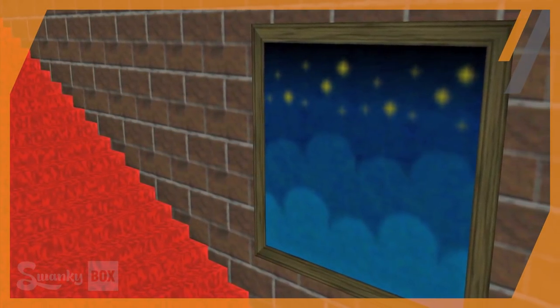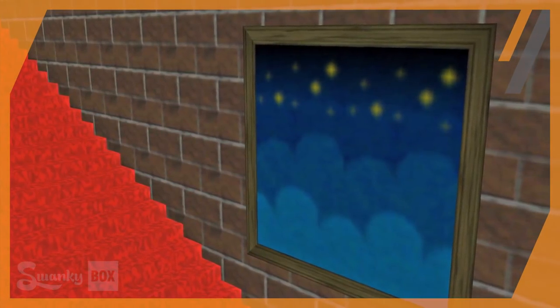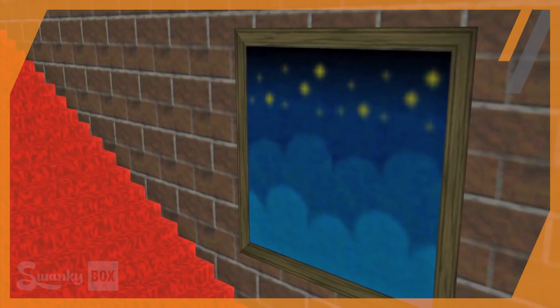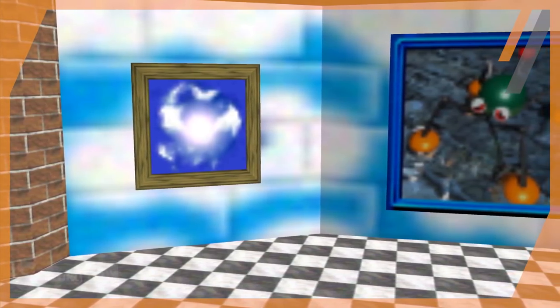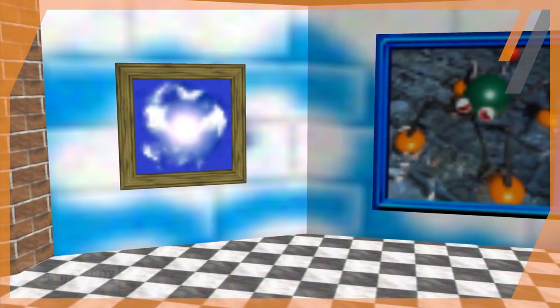It's a one of a kind painting within the castle, and unlike all the other paintings in the castle, this one can't be jumped into. You might be thinking, but Swanky, there's cloud paintings all around the upper floor of the castle that can't be jumped into. Well, you'd be right. But the issue with that stance is that the graphic of those paintings is actually used for a few different warps.